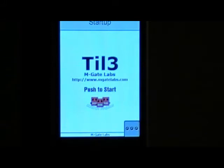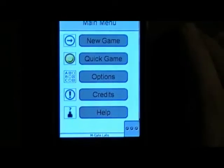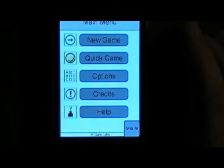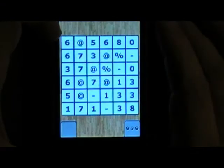This next game is called Tile. It's version 1.1, it's 99 cents, and a 0.3 megabyte download. It's kind of a puzzle game — reminds me a little bit like a single layer Mahjong type game. So let's do a quick game.